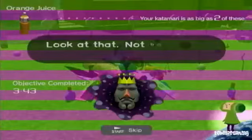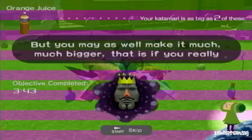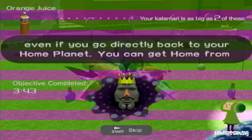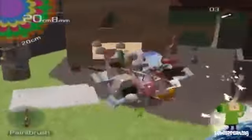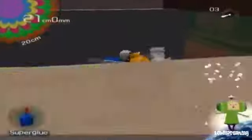Did you get the birds yet? All right — 20 centimeters! Look at that, not bad at all. A big Katamari indeed. But you may as well make it much, much bigger — that is, if you really are a prince. We have an idea: if the Katamari is large enough, we'll be sure to turn it into a star. Even if you go directly back to your home planet, you can get home from the pause screen. We shall see you later. So I've got three minutes to just make this as big as possible — that's what we're going to do. The bigger we make it, the more proud dad will be. And that's what any prince would want, right?